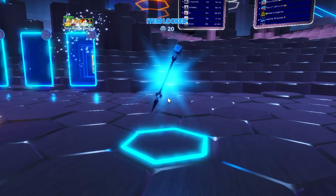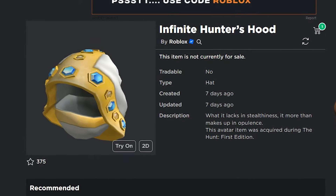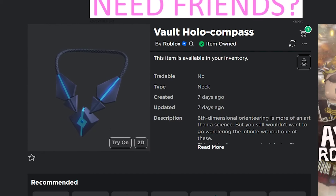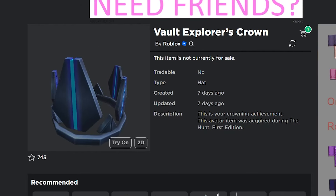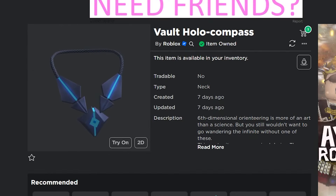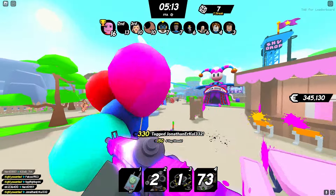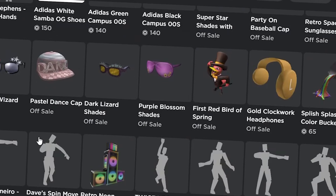There are also items you can win as prizes from the event — eight different items released as part of The Hunt that you can earn for free if you finish all the challenges, like the Infinite Hunter's Crown and the Infinite Hunter's Hood. I don't really think these are going to go limited either. If the items on sale aren't going limited, these free ones definitely aren't. I recommend finishing the challenges if you want any of these items, because they will never go on sale again and you'll never be able to get them — they just won't be resellable or tradable.